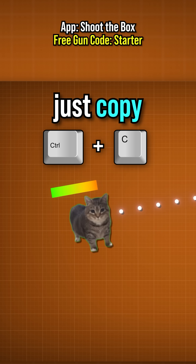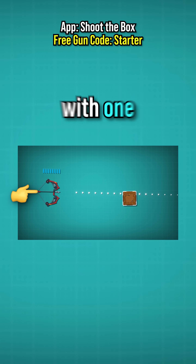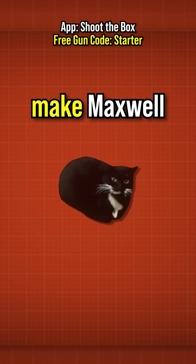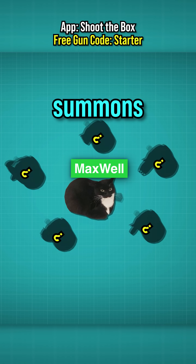I didn't want to just copy what I did with Ethel, so I came up with something new. Usually you have to aim with one finger, but I thought it'd be way cooler if Maxwell is aiming for you and you only have to tap at the right moment to destroy the target. But to make Maxwell completely overpowered, I wanted to give him an ability where Maxwell summons his cousins.